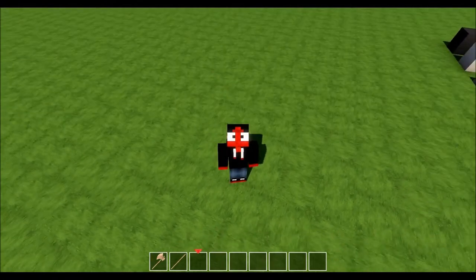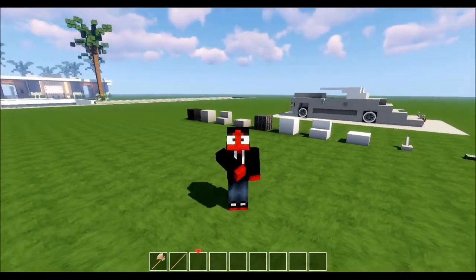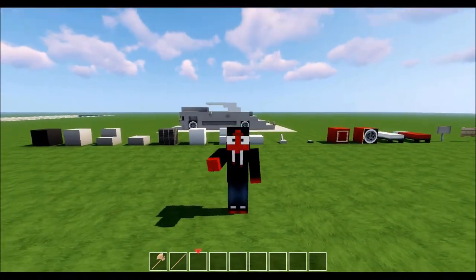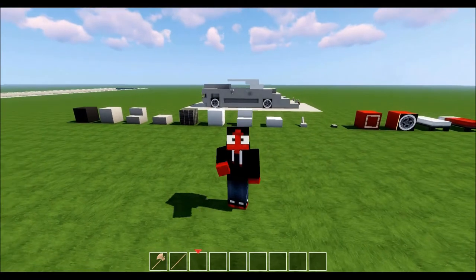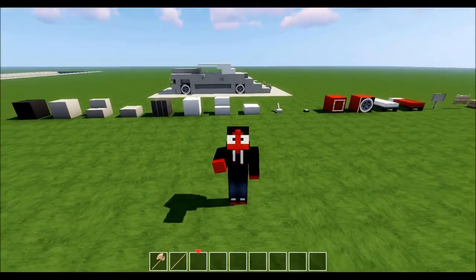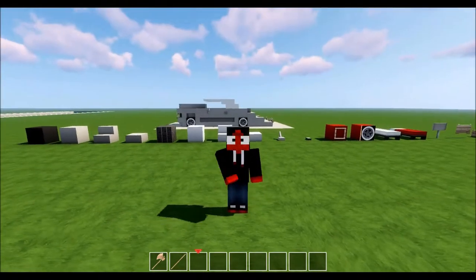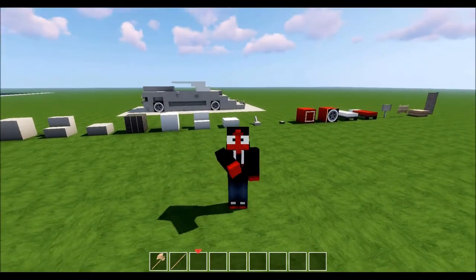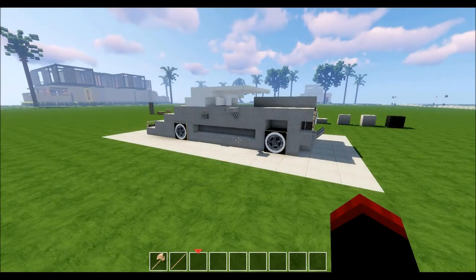Just to let you guys know, if you have World Edit that's pretty cool because we're going to need it in this build right behind us — for block choices and all that. If you don't have World Edit, I'll try to figure out something else during the video. But otherwise, let's get down to it. All right guys, this is the car right here — the 1940s Ford convertible.